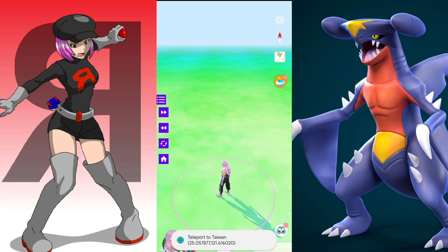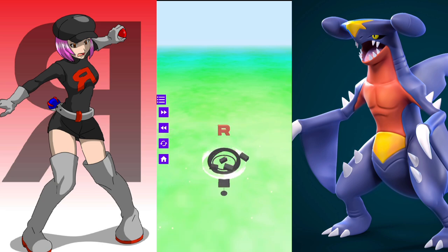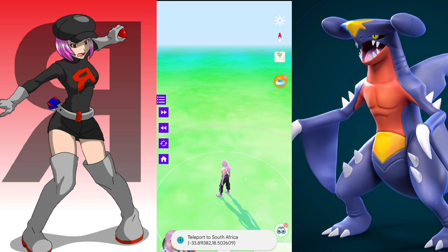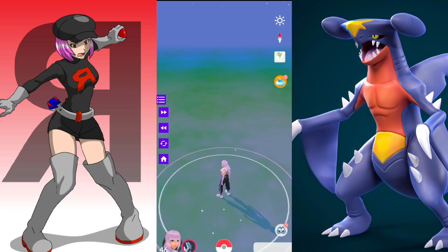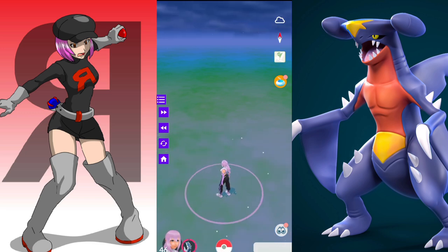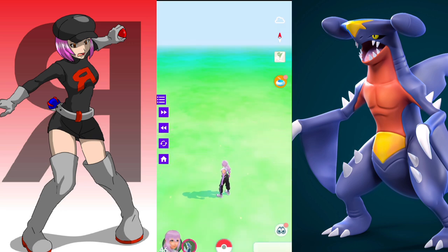The controls on the left: the first is to jump to the next location, the second to jump to the last location, the refresh button refreshes the Pokéstop, and the home button takes you back to the coordinates you set. If you have more questions, leave a like, subscribe, and leave a comment — I'll gladly respond to every single one. Thanks for watching and I'll see you in my next video.